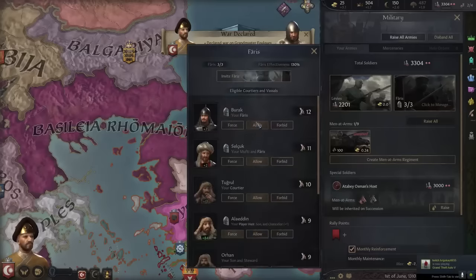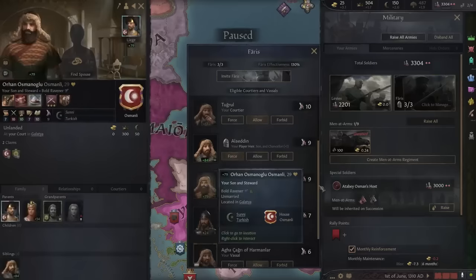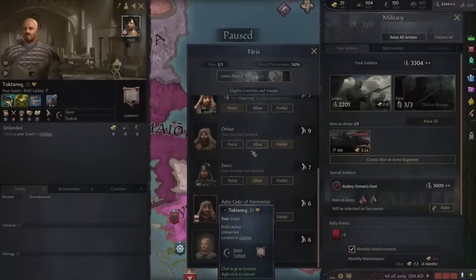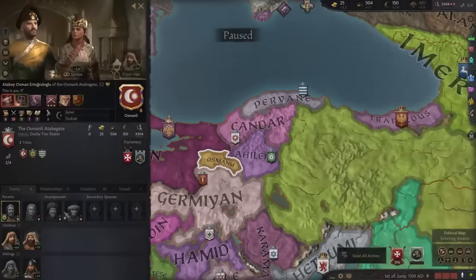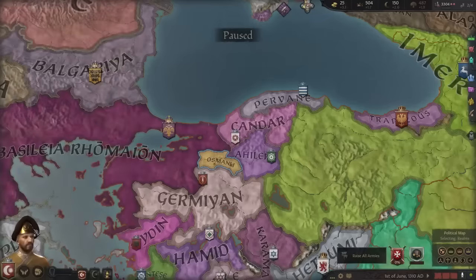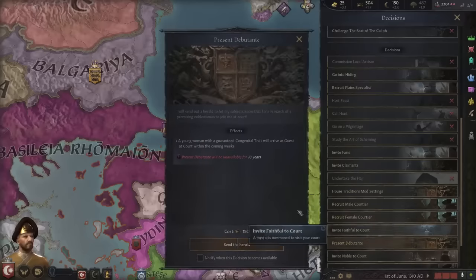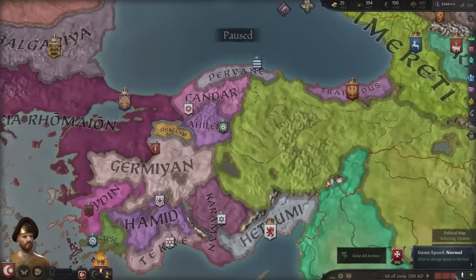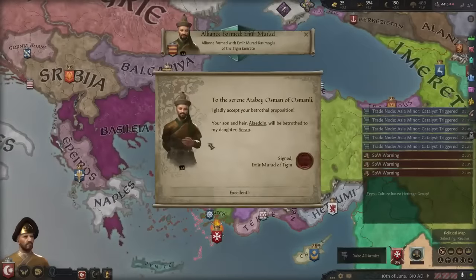Let's deal with Aladdin — I'm using another mod for special congenital traits, which is really perfect. Let's forbid Orhan and demand conversion. Let's check our family members. I want to invite female courtiers — let's call a debutante with congenital traits. When the game starts, some pop-up triggers appear as warnings, but these will be gone.